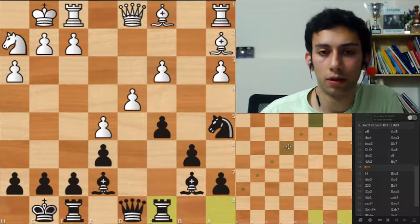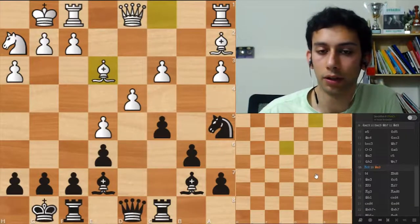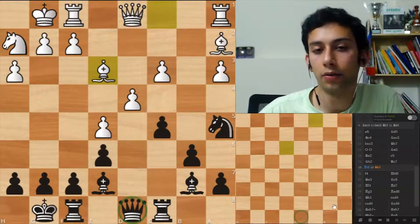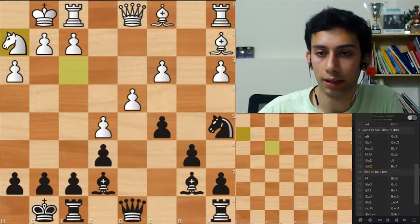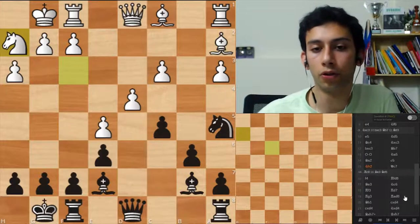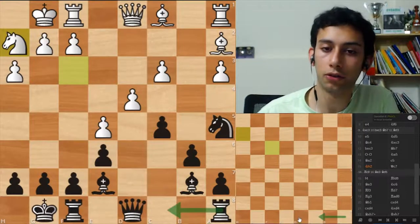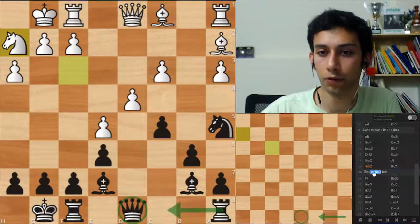I'll say it in a clearer way: you know that the rook is going to be on c8, you don't know for sure where the queen is going to be. So it's more flexible to develop the rook first. After rook c8, if you go bishop e7 or e3, with your queen on d8 you can, for example, play bishop d5 now and maybe put the queen on d5 later.